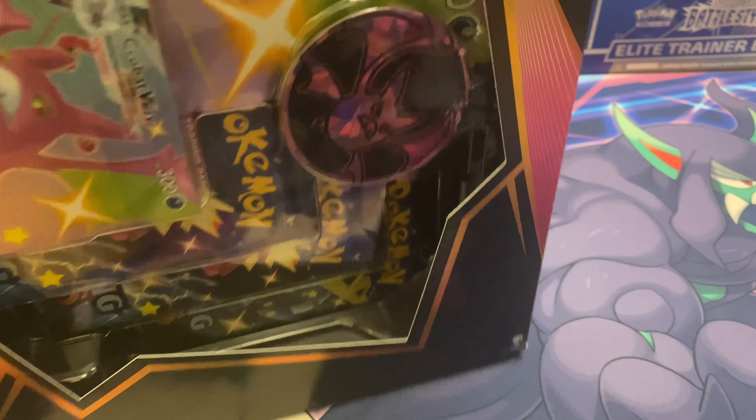Some of you guys have already seen what's in it — it's pretty straightforward, it's all shown on the front. It comes with seven packs: four on the left, three on the right, the coin, and both the V and VMAX cards — shiny of course — and then we've got our jumbo card in the back. So without further ado, let's go ahead and get started.